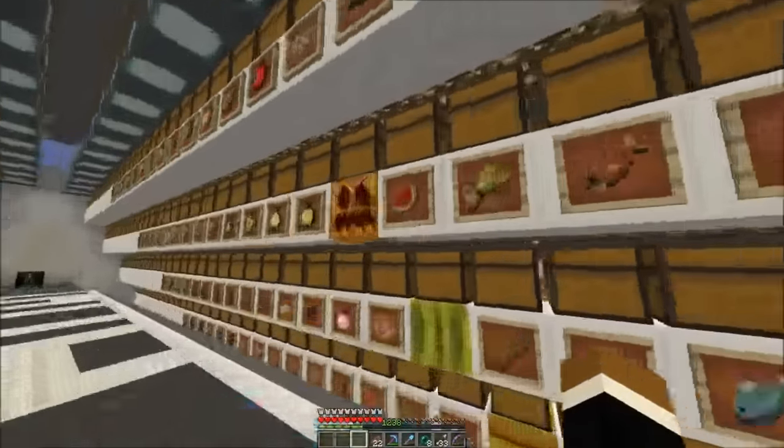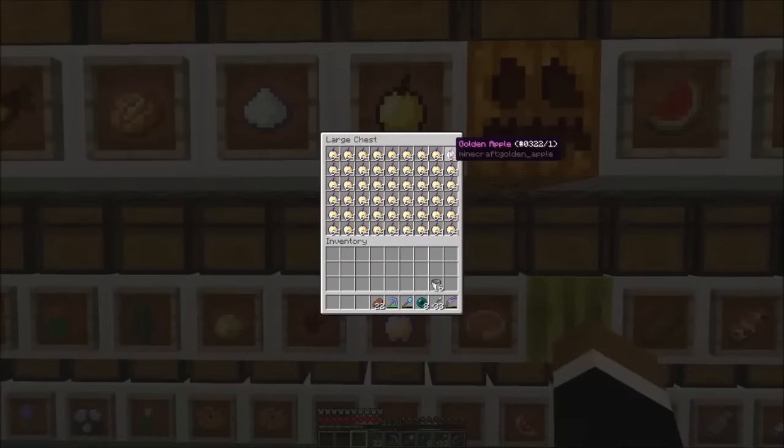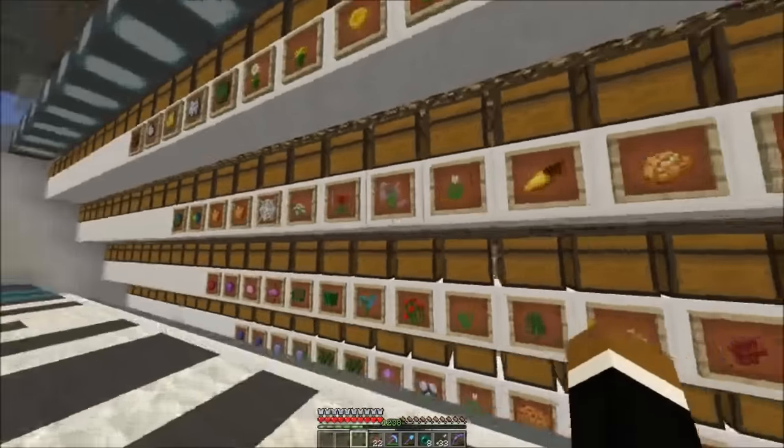We do have a double chest of pufferfish from the guardian farm, and we also have a double chest of notch apples. We needed to AFK for almost 100 hours there, and almost 5 million pigmen had to give their lives for that double chest of notch apples. We also have a double chest of normal golden apples.